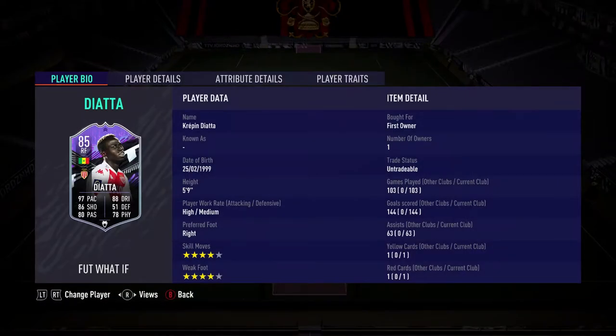But this is Crepin Diatta's What If card. As you guys know, a lot of people were hyping this card up during the What If promo a couple weeks back. And yes, it actually lives up to its expectations. As you guys can see on screen right now, I've played 103 games with this card, scored 144 goals, and got 63 assists. That's 207 goal contributions in 103 games, and none of those are Squad Battles — I'm being serious, those are rivals and champs. This card is nuts.